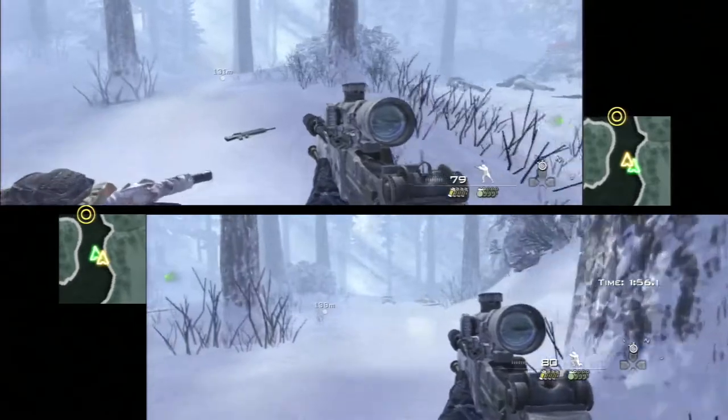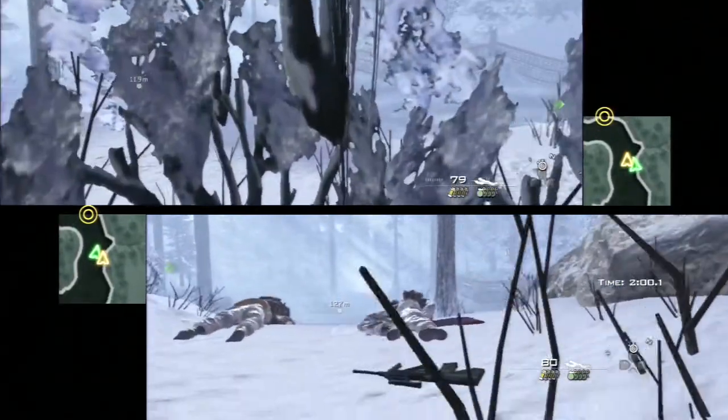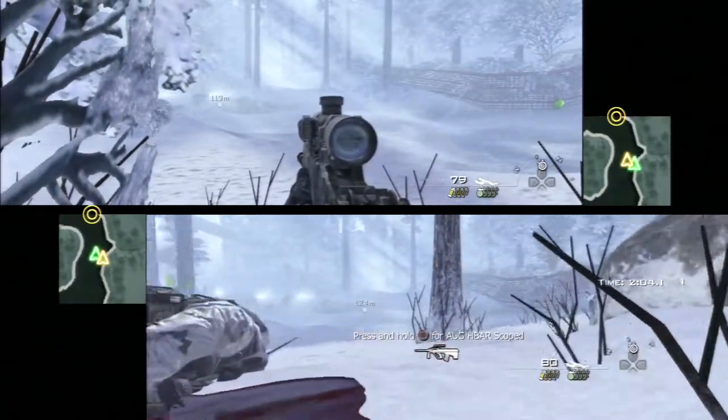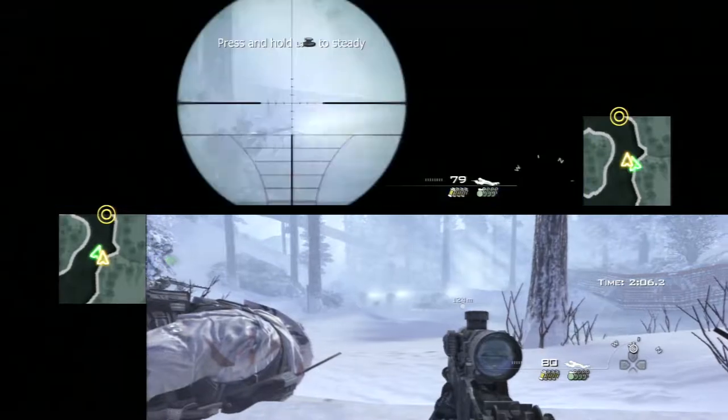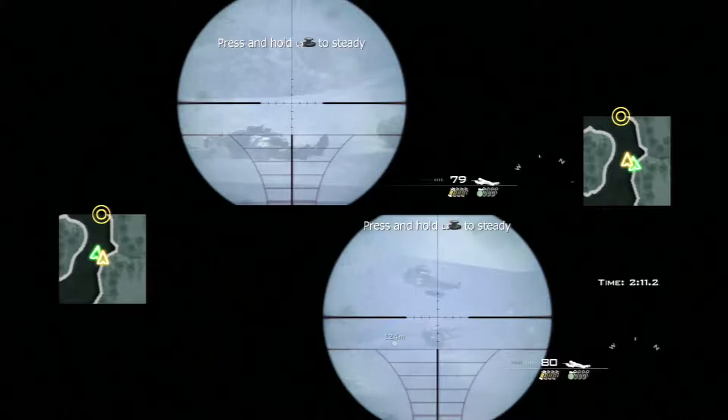Always be prepared — reload, take cover, things like that — because when you're caught in a mission like this, you will be surrounded by guards instantly. When we reach this little ridge area, we decide to take out all of the guys at once, starting with the lead and working away from the back to the middle.